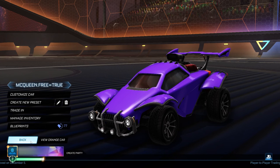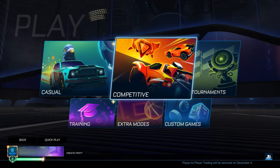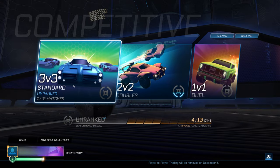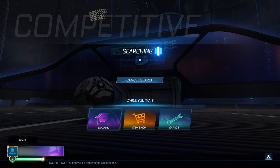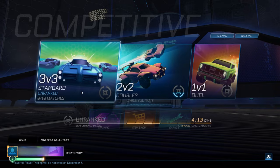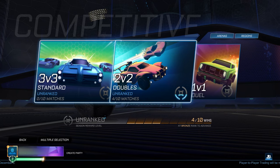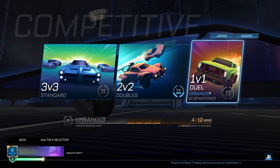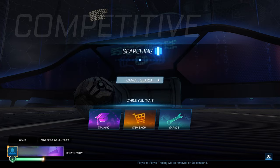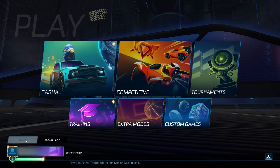Now go back and go into Play, then Competitive. Here you want to click on Standard six times — clicking and cancelling each time: one, two, three, four, five, six. Then click Doubles twice: one, two. Then click Duel three times: one, two, three. Once you've done exactly that, go ahead and go back to the main menu.